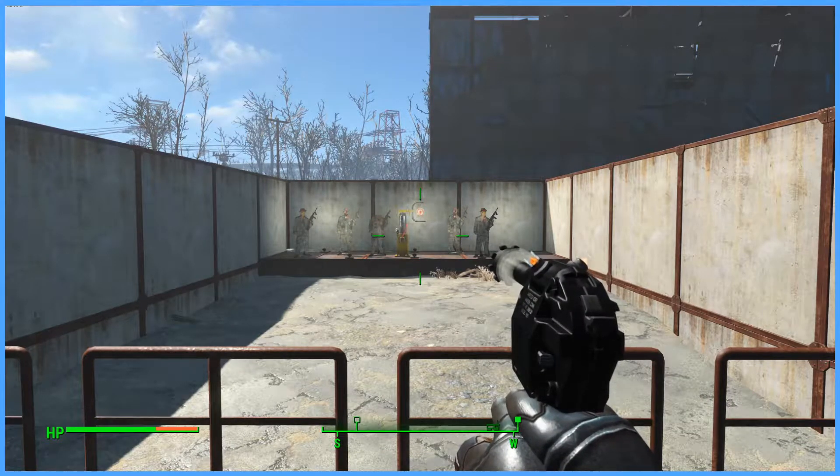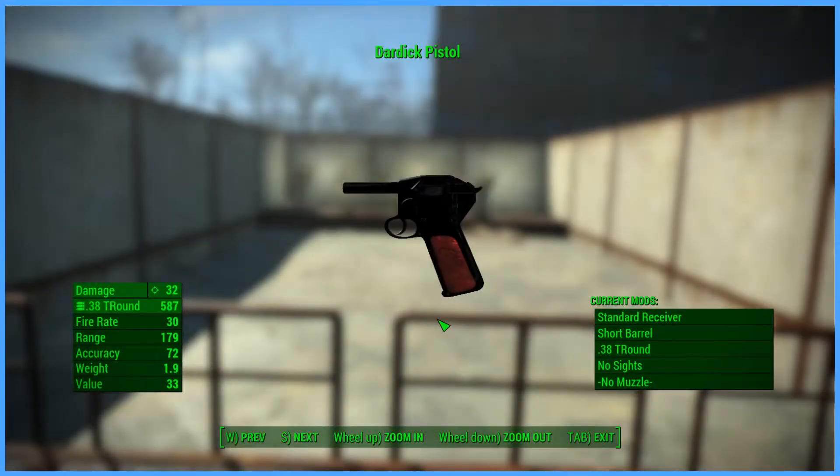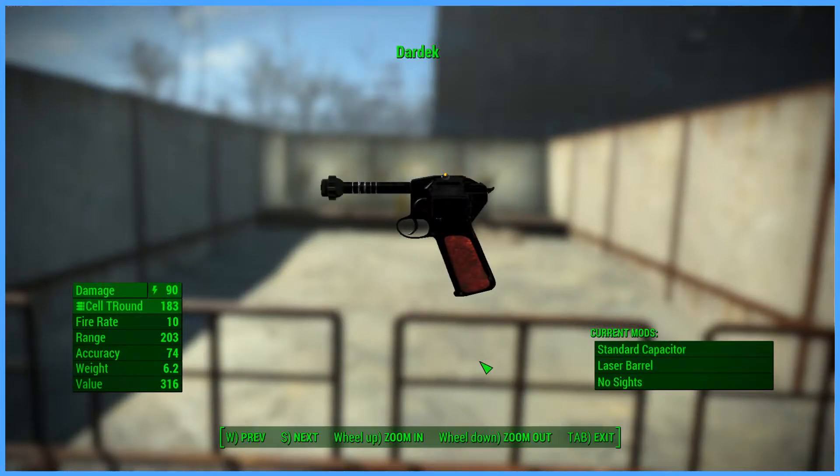The Dardec is quite different from the Dardic pistol in that it fires lasers rather than normal rounds, and has a unique sound by Michael Carter. The Dardic pistol with no mods has a base damage of 32, a fire rate of 30, a range of 179, an accuracy of 72, a weight of 1.9 pounds, and a value of 33 caps. The Dardec, which uses energy cell T-Rounds, has a damage of 90, a fire rate of 10, a range of 203, an accuracy of 74, a weight of 6.2 pounds, and a value of 316 caps.